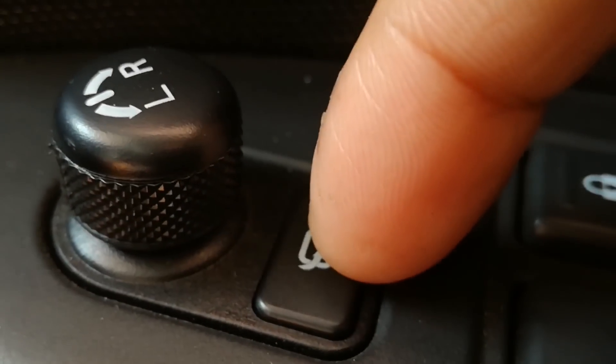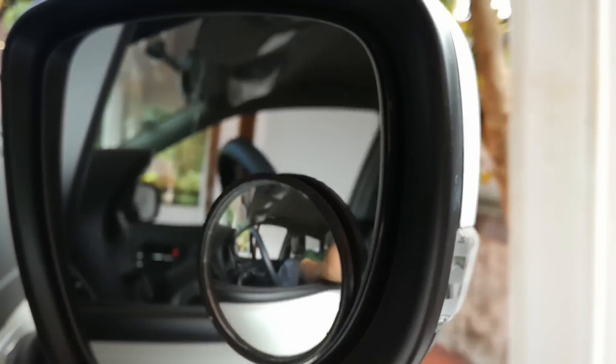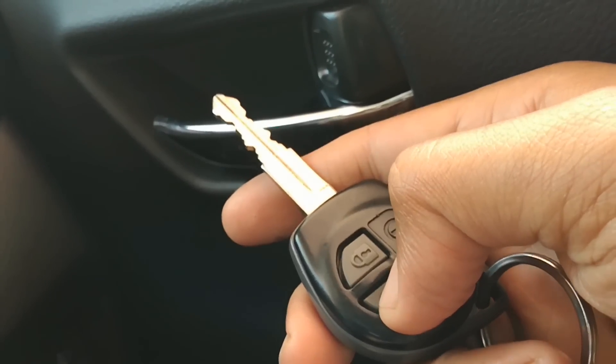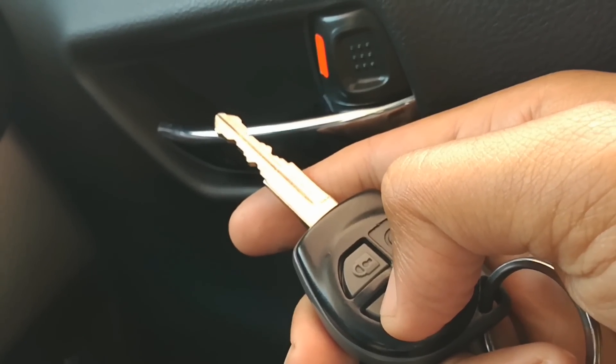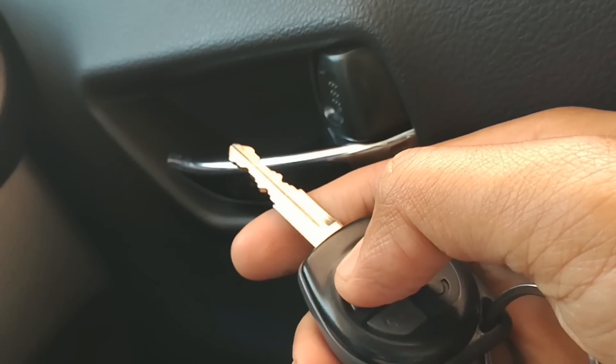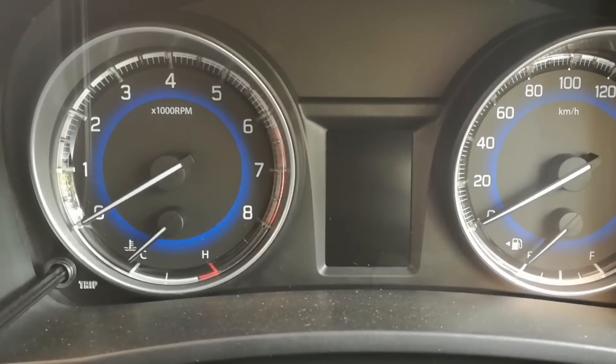Hello everybody, welcome back to Top Avocados. We unlock our car by pressing once, and again we press to unlock all doors. In this video we have a suggestion for you guys — a setting which we could change on our settings screen.